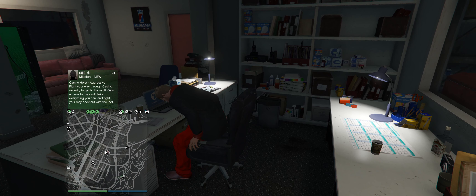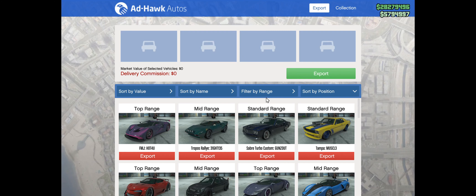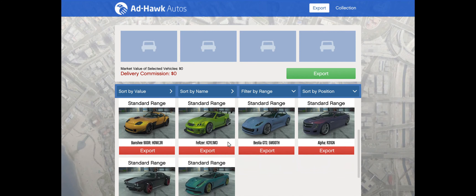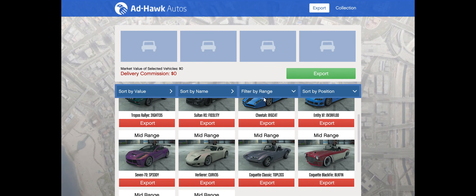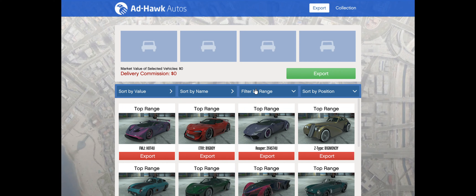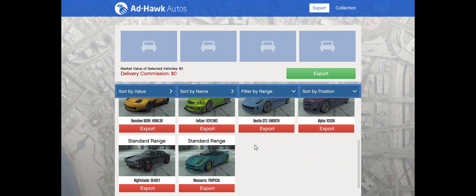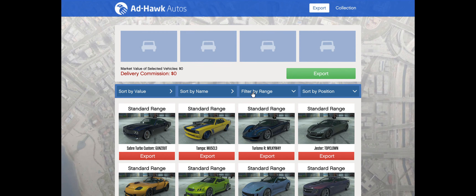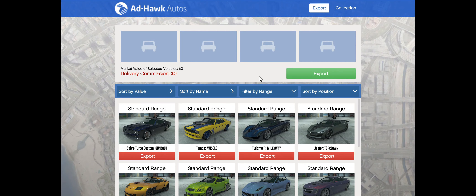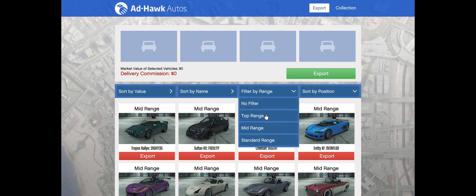I know these purchases cost a fair bit of money — I've done the calculations and it's just over $7.6 million total. Two-and-a-half million is buying the CEO office and vehicle warehouse; the rest is the Terrorbyte and $3 million for the Oppressor. If you don't have the Oppressor you can use a Buzzard, but seriously save up for the Oppressor — it makes everything so much quicker. I'm going to assume you already have your vehicle warehouse set up with ten standard-range and ten mid-range cars and you're only sourcing top-range cars. If that's not the case you need to do that before this method will work.